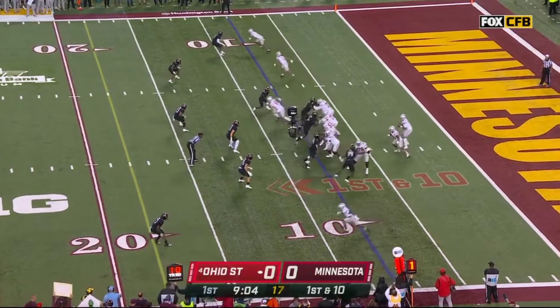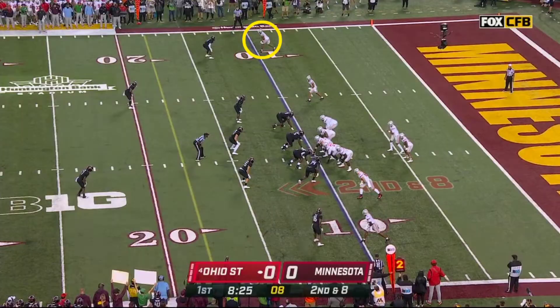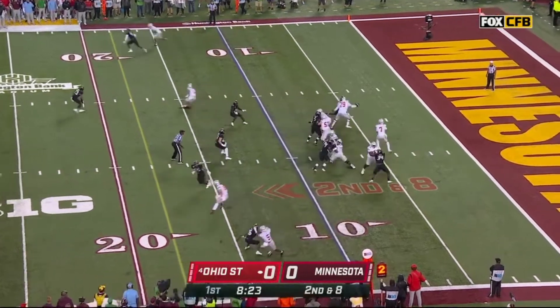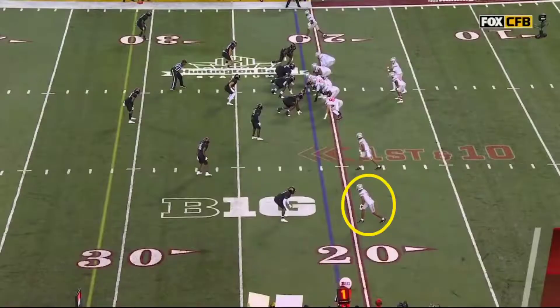Down and 10. Stroud to throw his first college pass, and it's on the money to Garrett. Play fake, Stroud drops it off in the flats — that's Jackson Smith.